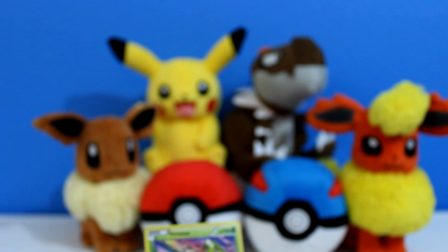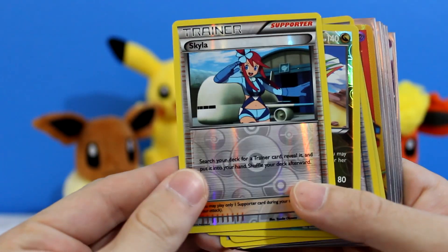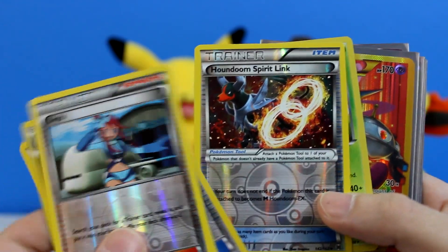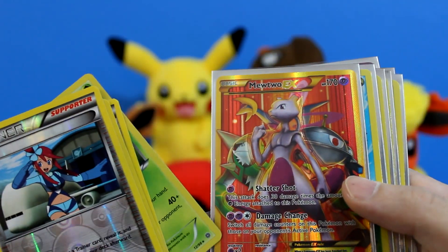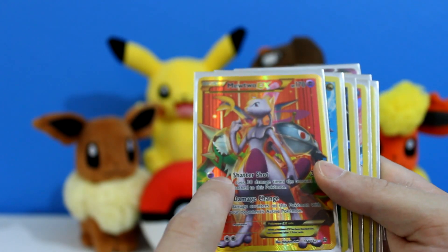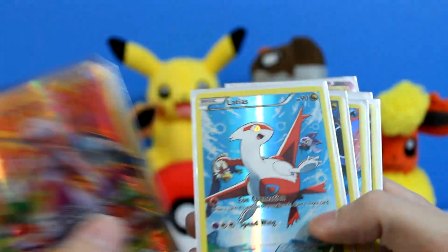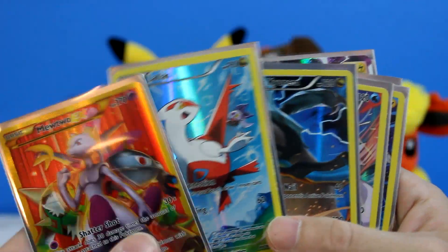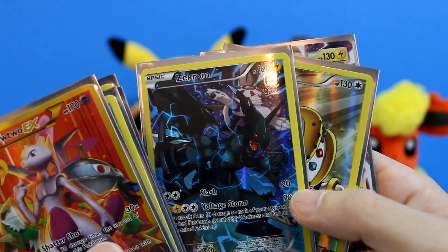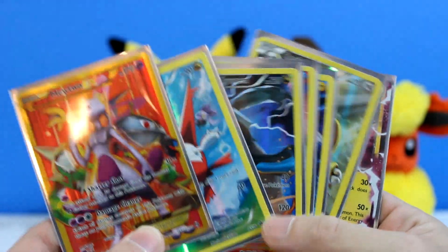Guys, look at the recap on this really quick. This is freaking ridiculous. So we have the Skyla, the Flygon, the Healing Scarf, the Houndoom Spirit Link, the Virizion, and the Mewtwo EX — Ultra Rare. I could not be more excited about it. There's even texture to it. It feels so awesome. It's sleeved in my handy-dandy Mega Alakazam sleeves. And then we have Latias, Black Kyurem, Palkia, Regigigas, and the Pikachu EX. Seriously everybody, go out and get this. These are really good pulls. I could not be happier with this.